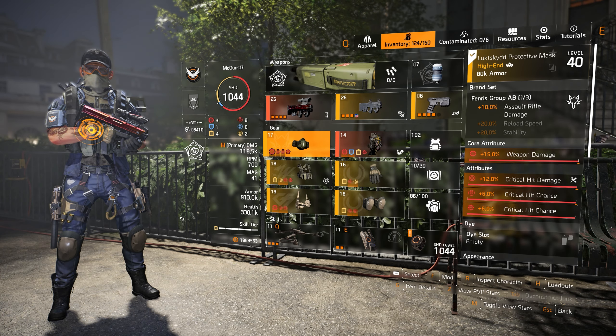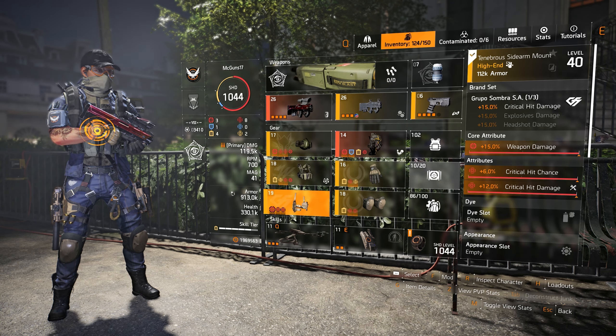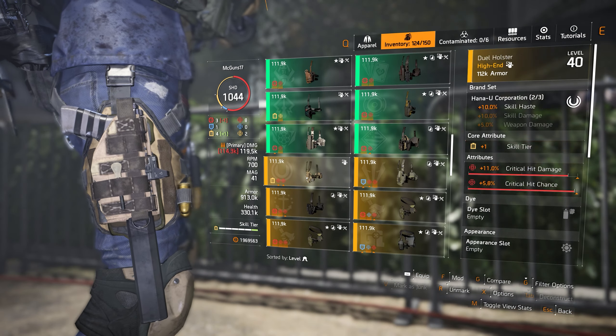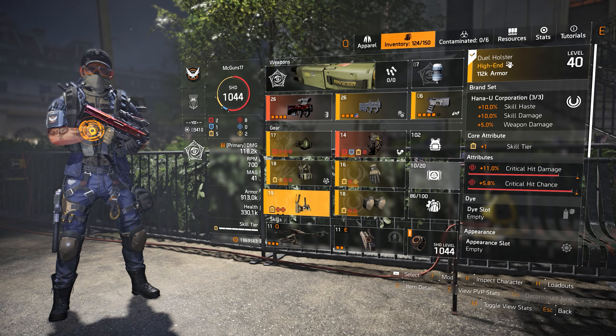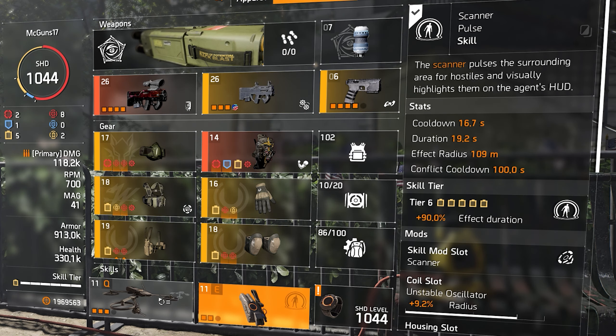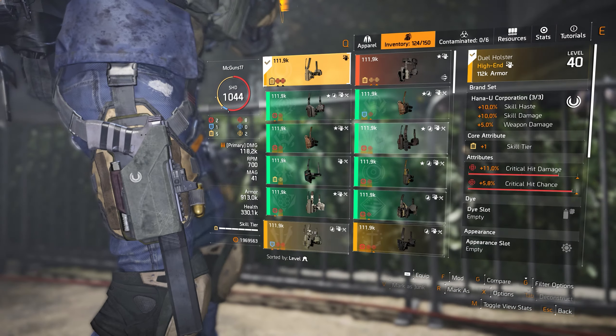I was trying to build something that makes the Capacitor hit hard while still dealing a lot of skill damage. The five skill tiers come from the Technician specialization, the Memento backpack, two Hanyu brand set pieces, and one Wyvernware brand set piece. The Technician is very important because of its perk that gives a plus one skill tier. It also offers Overclock CPU for 10% skill damage, which is what I'm using.